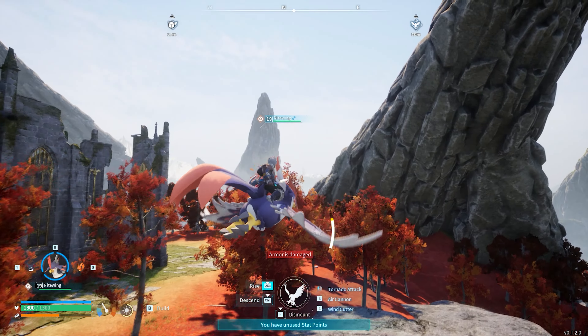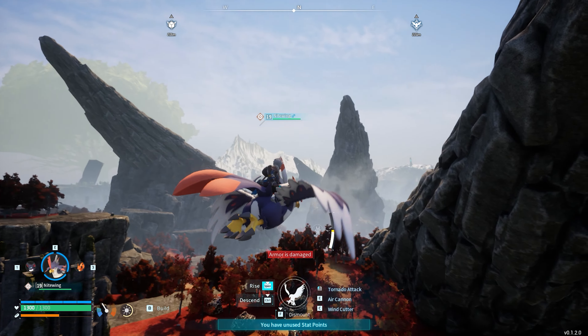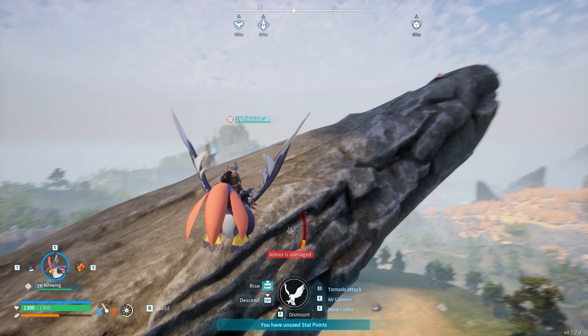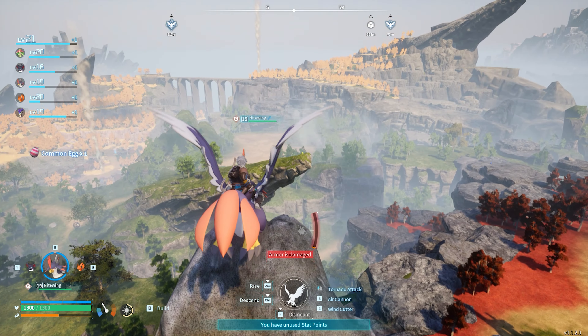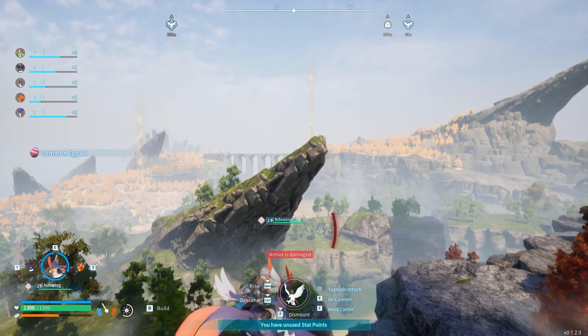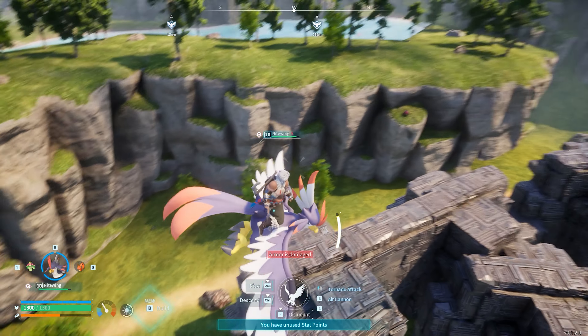One of the best ways I've been able to find eggs consistently is all these little peaks that are around the map. I've found that almost every single one of those has at least an egg, an effigy, or a chest. This one has an egg — look, right over there that's another egg, and there's another egg there.